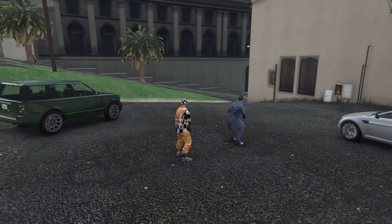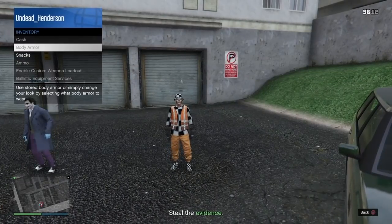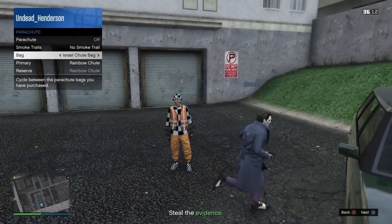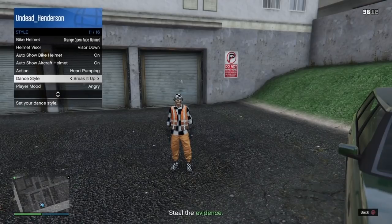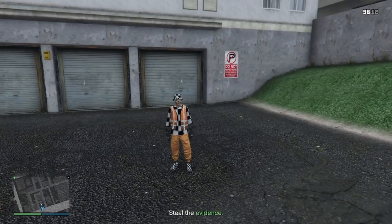Once the mission is launched, open up your interaction menu, go into style and parachute, and go into parachute bag. Spam it for at least 10 seconds. Then go back and go down to dancing style and spam that for another 10 seconds.